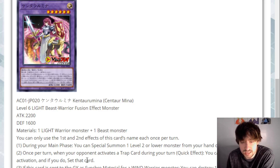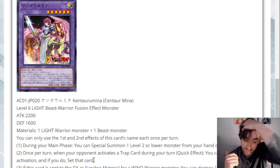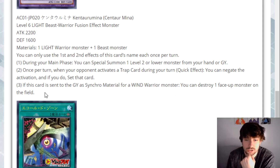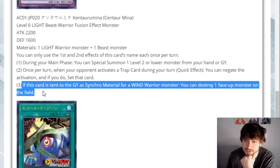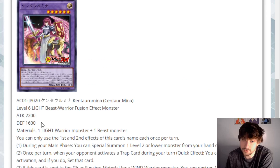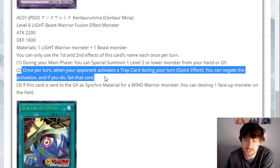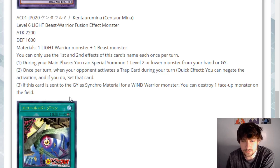Once per turn, when your opponent activates a Trap Card during your turn, quick effect, you can negate that effect, and if you do, set that card. Trap negate — not the most important negate to have, but it does let you play into back row. Also, when this card is sent to the graveyard as Synchro Material for a Wind Warrior monster, you can destroy one face-up monster on the field — doesn't target, just pop something. I think this is a pretty good card. If this was an omni-negate or monster negate, it would be really solid, but I think it's still pretty good for what it is.